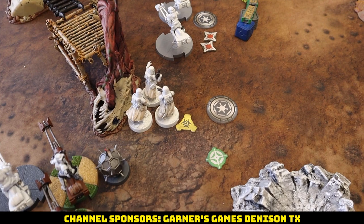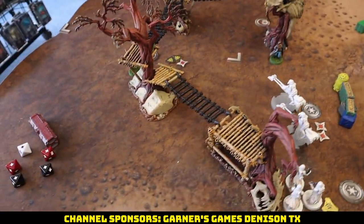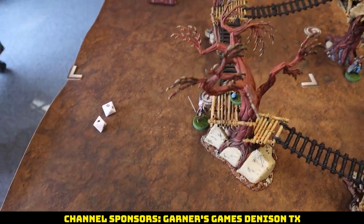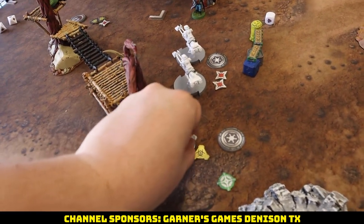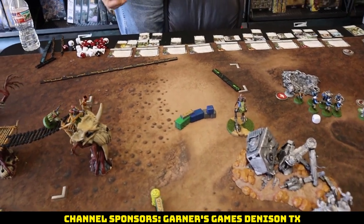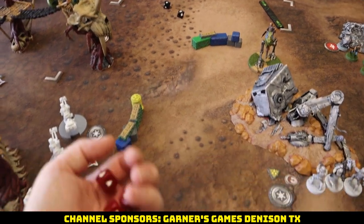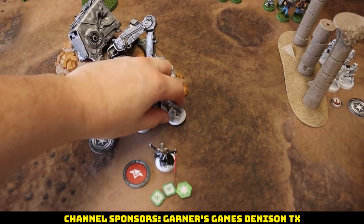We pull our Snowtroopers again — this time they have to go. Aim, speed-1, steady shot — three white dice to try to finish off the last trooper. One crit and a hit, spend the aim, no conversion, but that's two saves. The Snows lose one guy. Leia moves forward and takes a pot shot into the three-man Storm squad — she has Sharpshooter 2, so no heavy cover, and Pierce. One crit later, she instantly clears that whole squad.